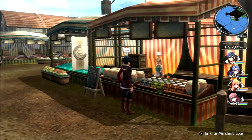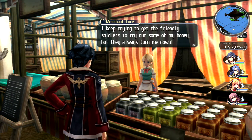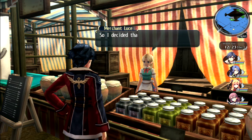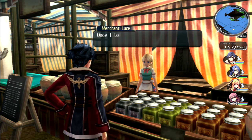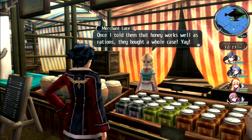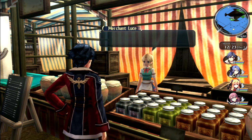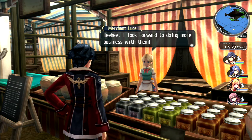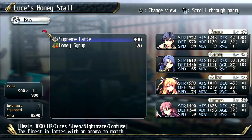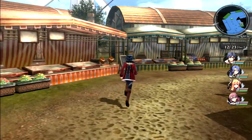Merchant Loose says she kept trying to get the friendly soldiers to try her honey but they always turned her down, so she barged into their guard house. Once she told them honey works well as rations, they bought a whole case. The new soldiers here are composed, but that just makes getting a sale out of them even more exciting.